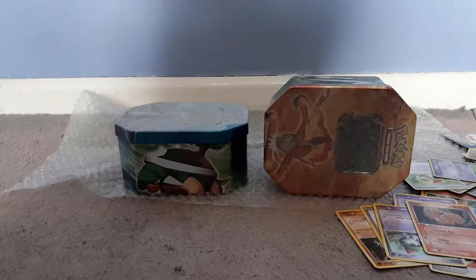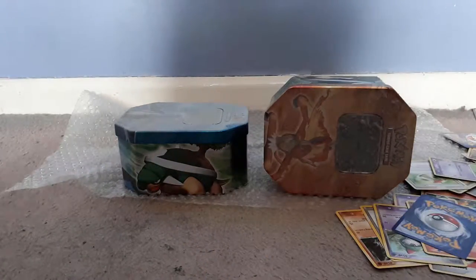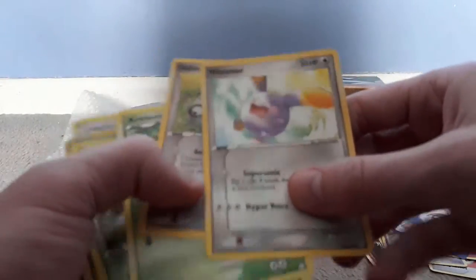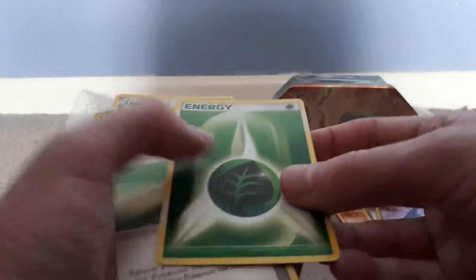Still got two more tins to go, and this is just energies now. We've got a Leaf energy! Psychic energy! Fire energy! Dark energy! Leaf energy! Let's just blast through them! Leaf energy! Whismurf! We've got Slakoth! We've got Kricketot! We've got Seedot! We've got Meowth!